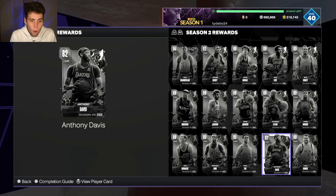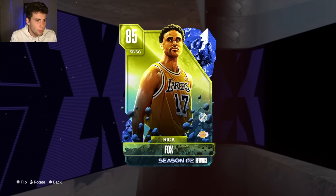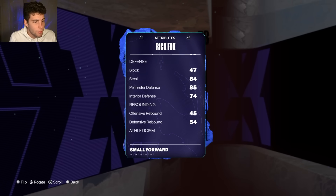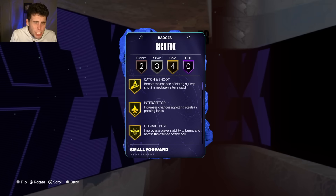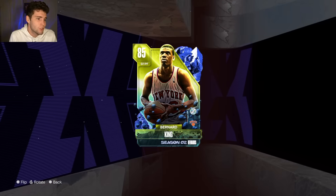Rick Fox is available in the token market for 10 tokens. He's 6'7", 230 pounds, with an 84 three-ball, decent defense, 76 feet, and 86 lateral quickness. Badge-wise he's not bad — I wish he had more total badges but I don't mind Rick Fox in general. I'm guessing his release sig is the Rick Fox base — how bad can it really be?